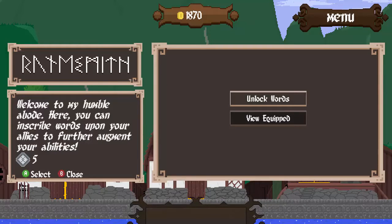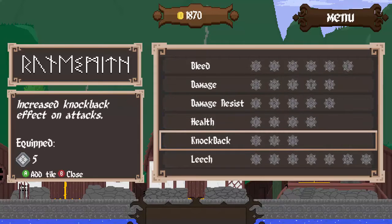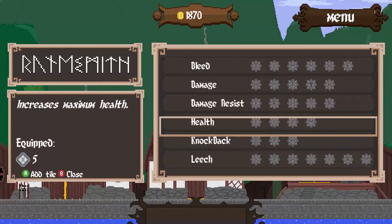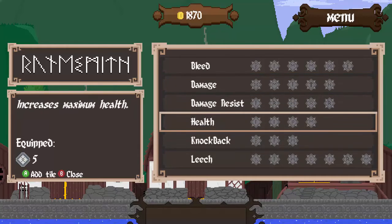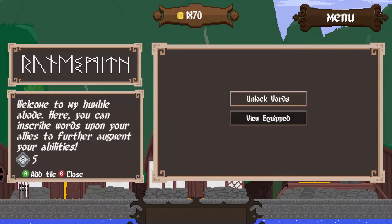Wordsmith. Welcome to my humble abode. You can inscribe words upon your allies to further augment your abilities. Unlock words — use runes to complete the words of power. Fus Ro Dah? No. Come on, that joke had to be made, can't blame me for that one. Use your runes to complete the words of power; once complete, these words can be scrapped onto your heroes. So we need to collect these first, or I have five and I can just plop them whenever I want. Increase maximum health. Increase knockback effect of attacks.